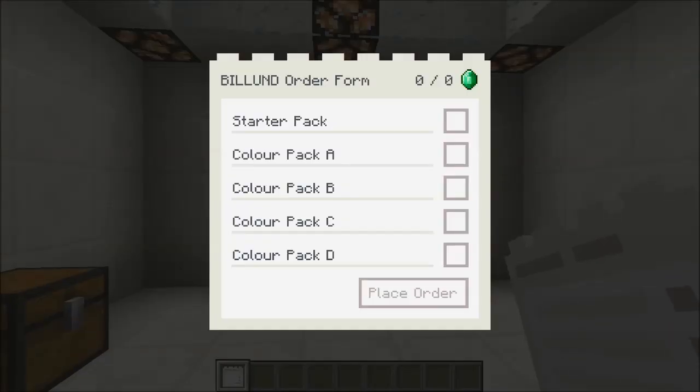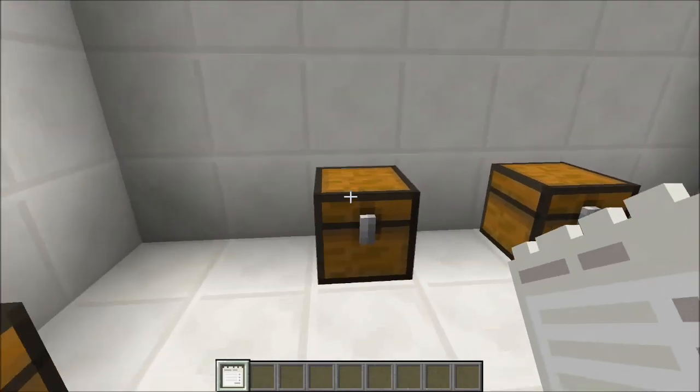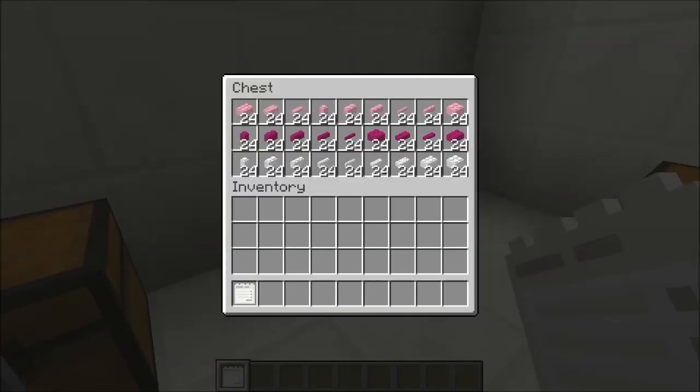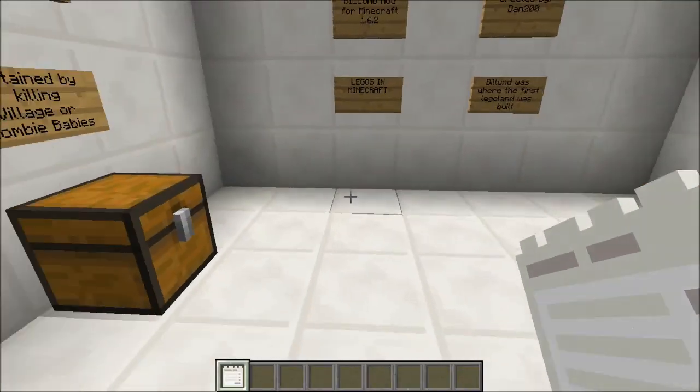These colorized packs come in three different colors and you get 24 of each of every block that comes in that color. So like this one, you will get a gray, a light gray, and a black — 24 of every single type of brick you could possibly obtain with that. You can also get the orange, yellow, and lime green pack; the pink, purple, and white pack; or the red, blue, and green pack.